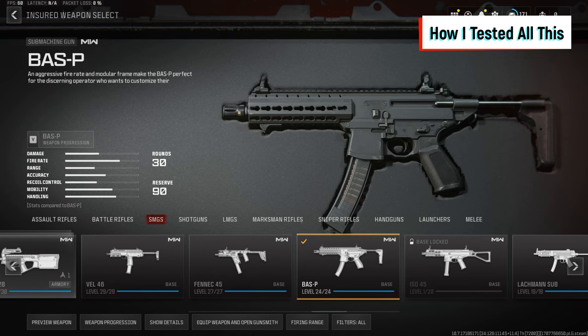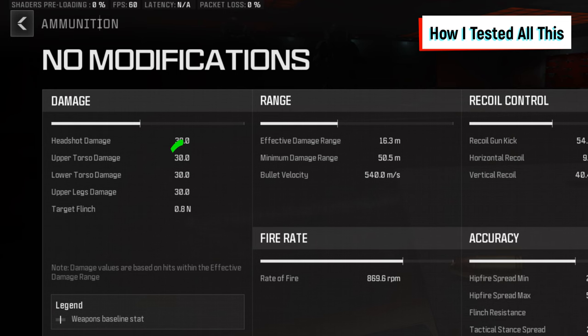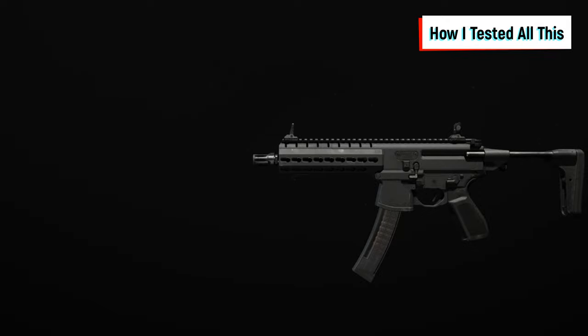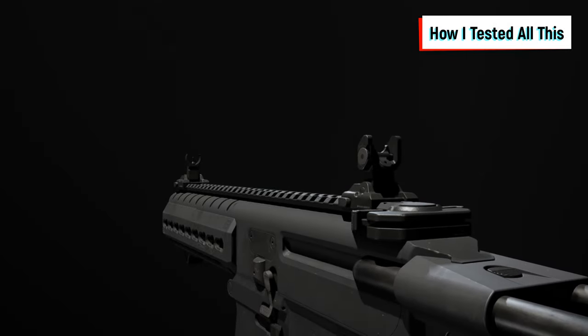The weapon I chose to use for testing the Pack-a-Punch upgrade was the Boss P SMG. This gun deals 30 HP damage per shot to the body, with an effective damage range of 16.3 meters, meaning to get that 30 HP damage per shot I would have to shoot zombies within that minimum distance. I used the base version with no attachments or camos applied to make sure there were no unexpected changes to the damage profile of this gun.